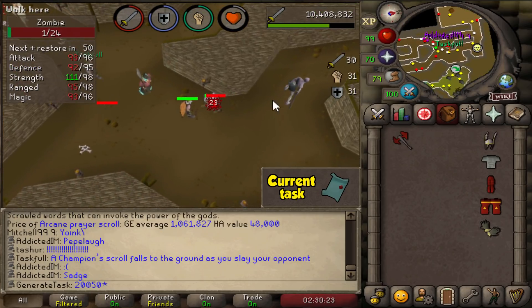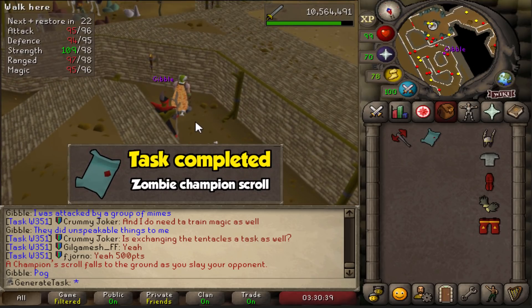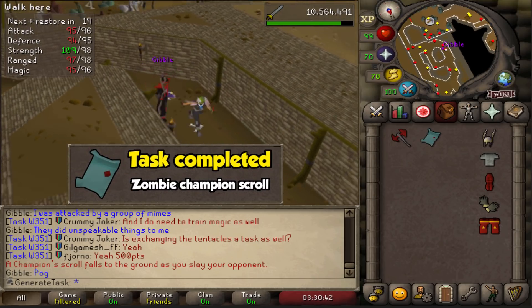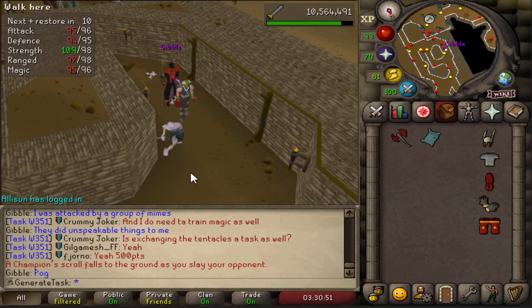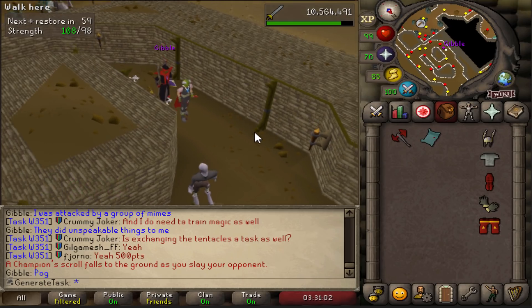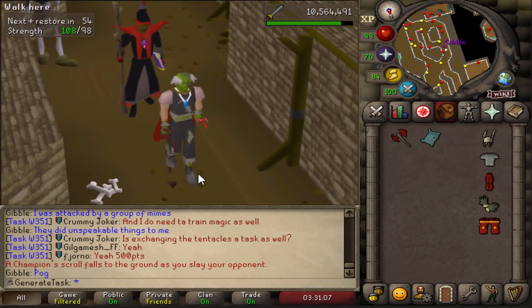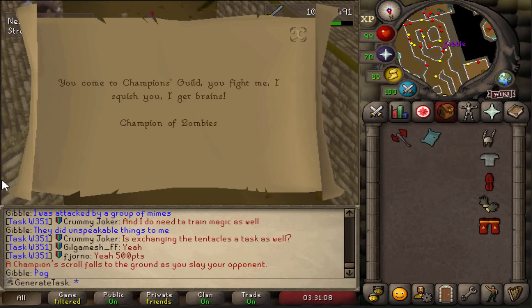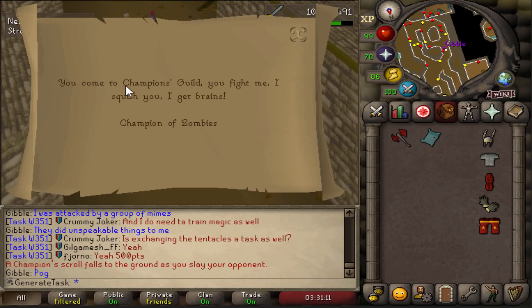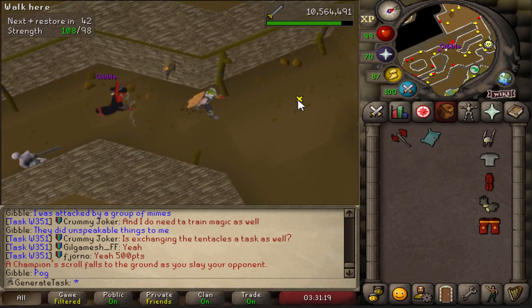Next stop: 25,000. Guys — the Zombie Champion Scroll — it exists! Oh, we're free! We're free at last! 24,863 kills — not quite 5x the drop rate, but it took a while. The zombie cosplay did pay off in the end. We can now finally move on and go to the Champion's Guild to fight the Champion of Zombies eventually as well.